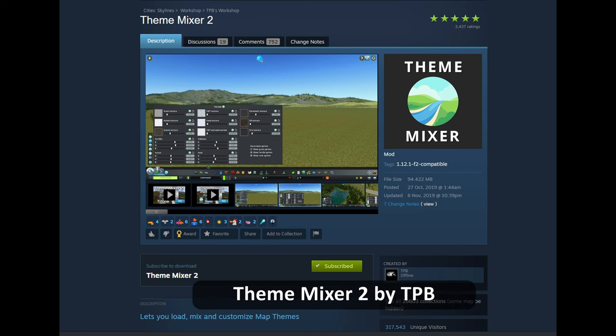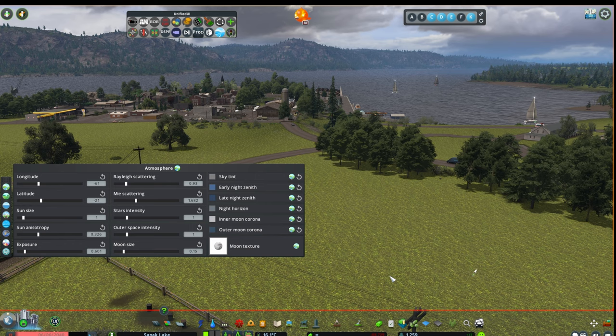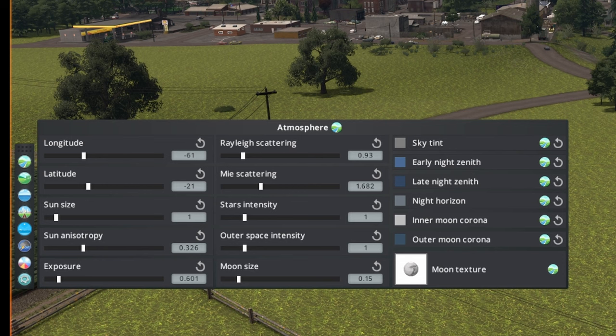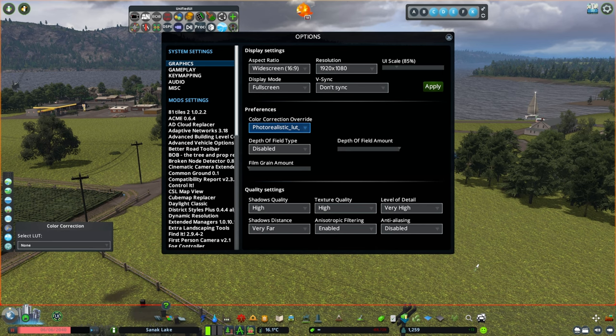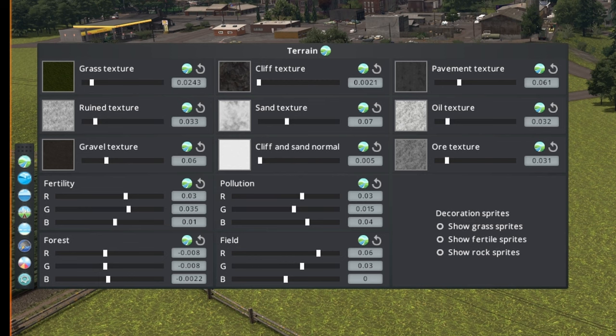Team Mixer 2 is the next mod I use. This mod allows you to mix specifics from one theme with another, but it also tweaks your visual settings. In the atmosphere menu you can see my settings for latitude and longitude, and also the brightness of my city by setting the exposure of the sun. In the older version of this mod I used it to select my LUT, but that is an option that comes with the base game now. The LUT I use is Photorealistic Final made by Reaper.